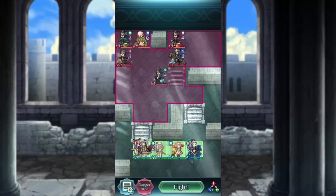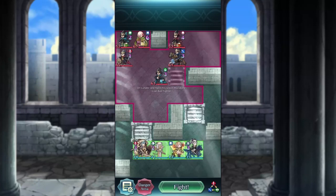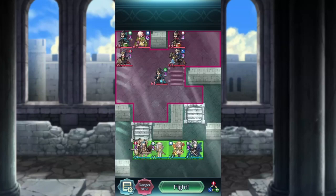Hello and welcome to Oliver Grand Hero Battle. You can apply this strategy for all difficulties: Infernal, Lunatic, and Hard, with the exception of Infernal, where you'll have to make one additional move.